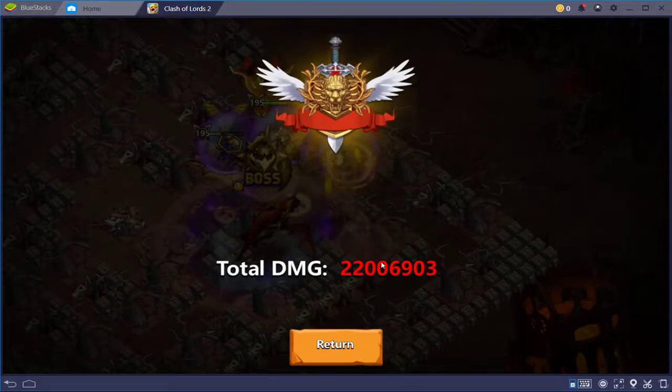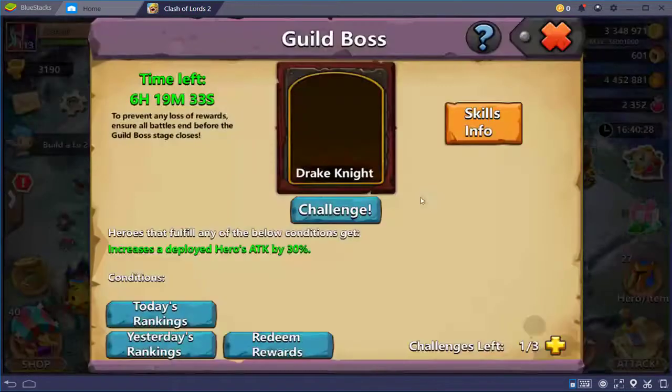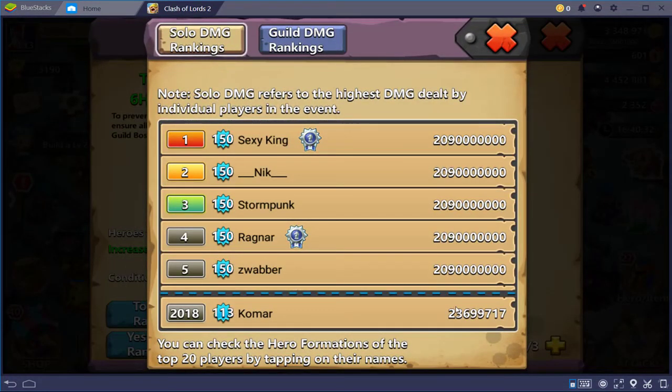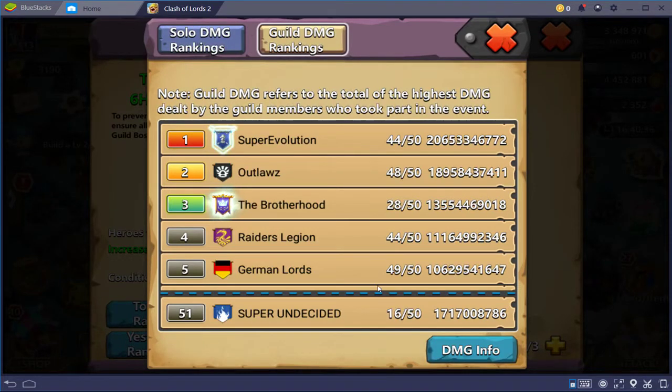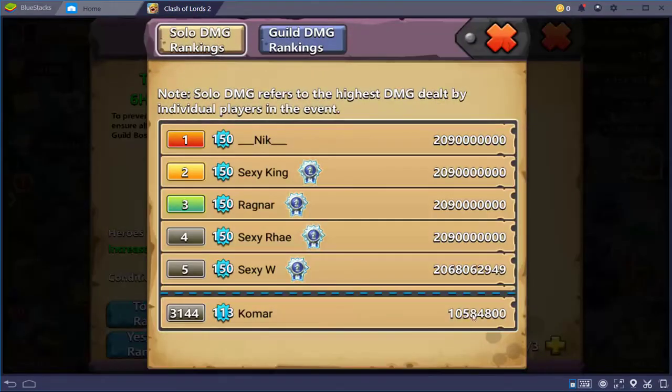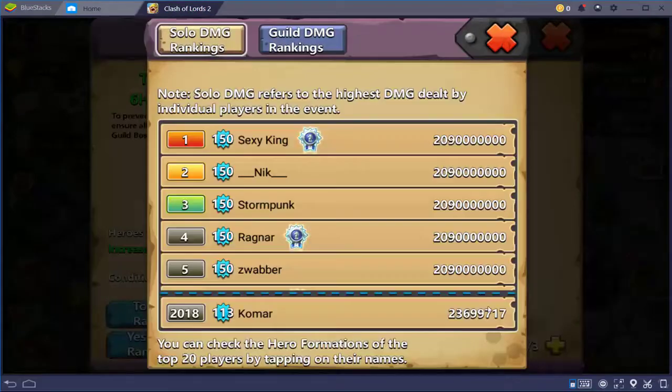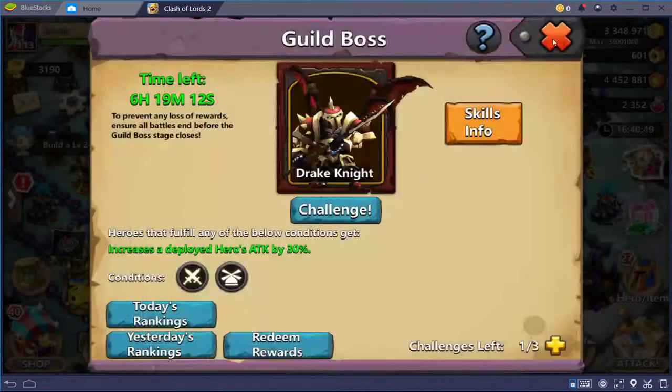It's pretty simple and easy. As you can see, that's how much total damage I've gotten — I think that's the most I've gotten lately because whenever I challenge I barely get that much. Today's guild rank was number 51, but yesterday with this strategy I doubled it.